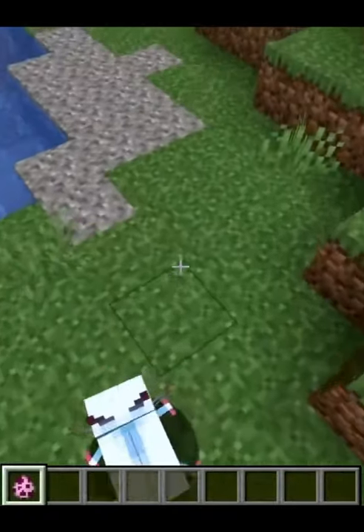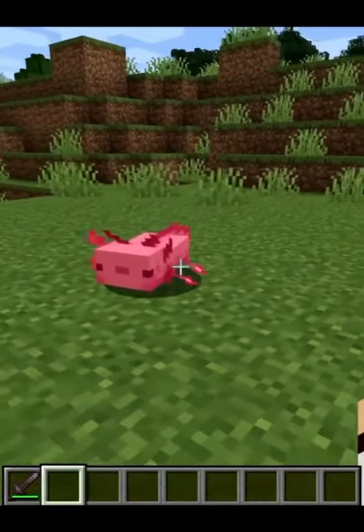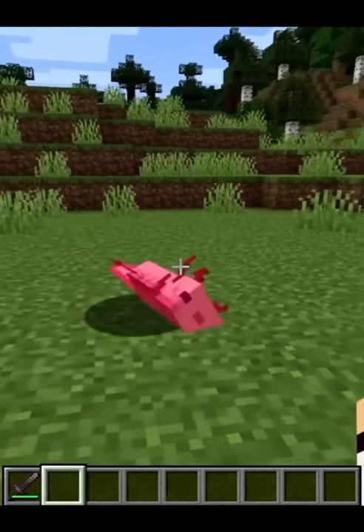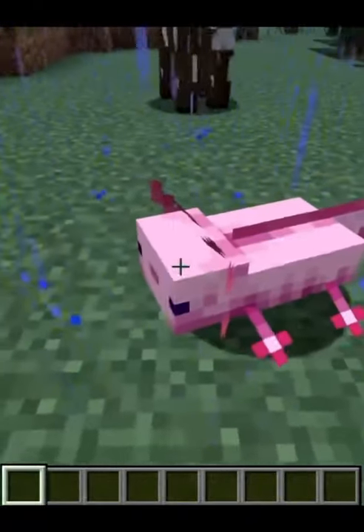If an axolotl is on land, it will always try and find the closest water source. If it's on land for 5 minutes or longer, it will begin to dry out and start taking damage. However, if it is raining, the axolotl can survive on land and not die.